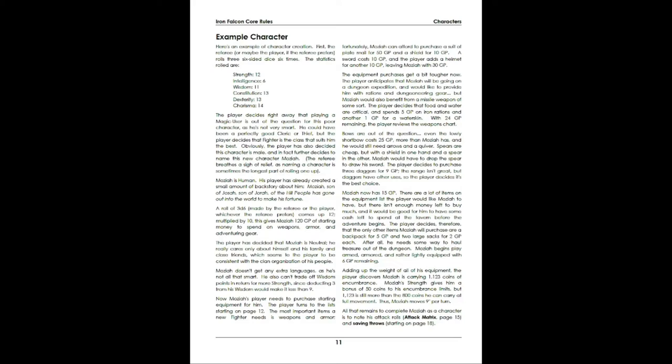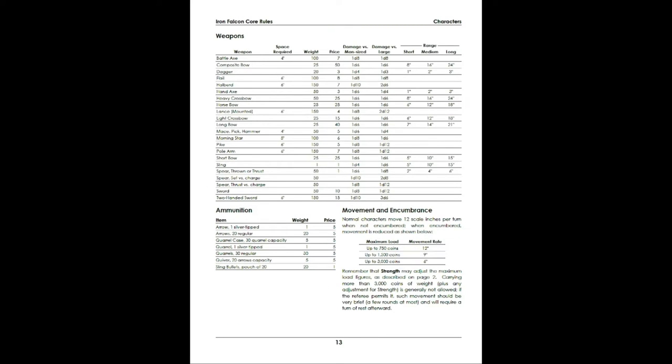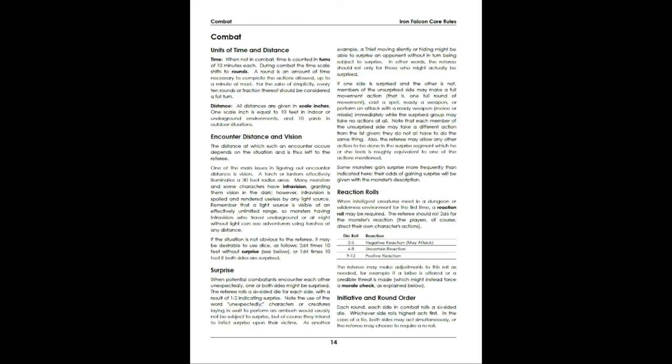There's a sample character going through the process of how to make a character and how to equip them. Weapons — very standard. Everything here is very standard, and you could easily port things in from another old-school edition or even a modern edition. You could probably port in different equipment and armor and things like that without breaking it, though you may need to make some minor adjustments for more modern rule sets.